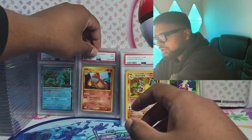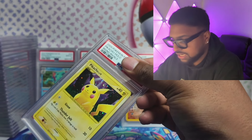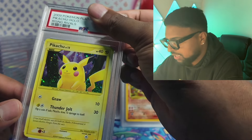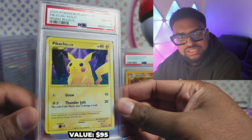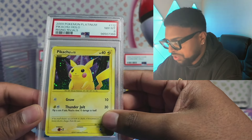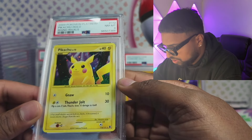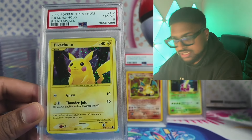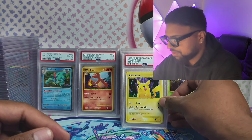We have a lot of NM to Mint stuff on our Whatnot stream — check it out. Shout out to Amir. Now this Pikachu Rising Rivals — I was hoping for an 8, these are kind of standard for 8s, just look at the corners. Beautiful one. I've been wanting one of these for a long time — it's like the original base set style but a Stormfront Charizard version. Beautiful 8.